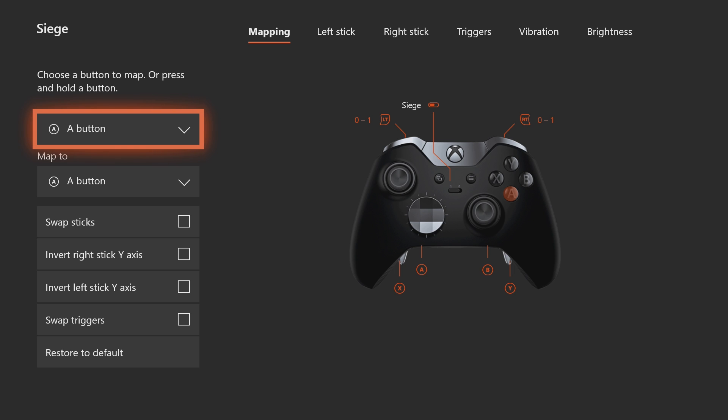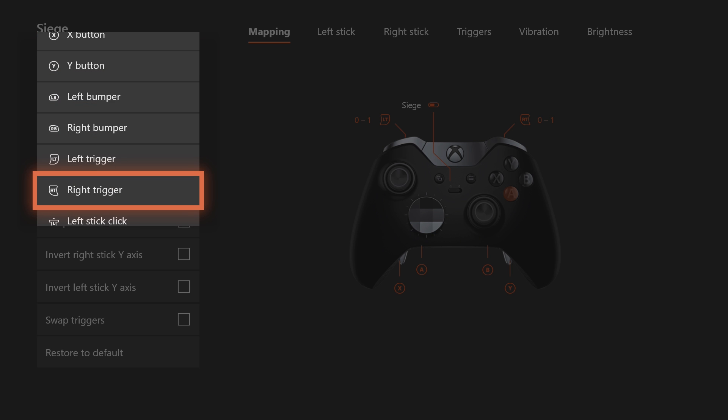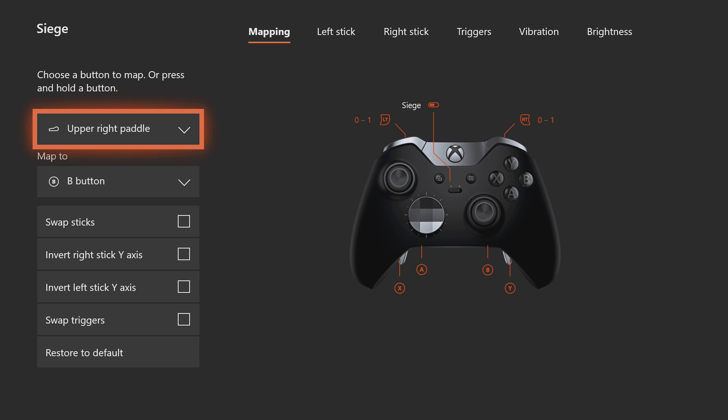Now let's talk about the paddles I use. I only really use my top right paddle, and that's set to B so I can crouch and go prone more easily. I don't use the other paddles because I feel they're kind of unnecessary and they get in the way. I don't need a paddle to reload or switch my gun — I just need one to crouch, so that if I get into a gunfight and need to change my positioning super fast, I can. Plus it's uncomfortable to hold the controller with all those paddles in the way.